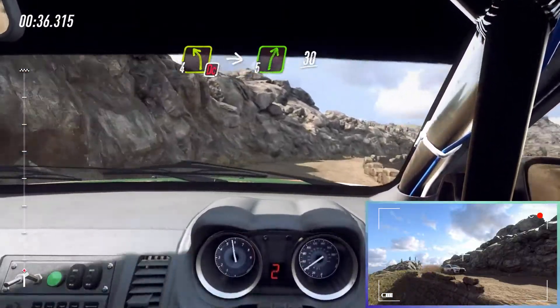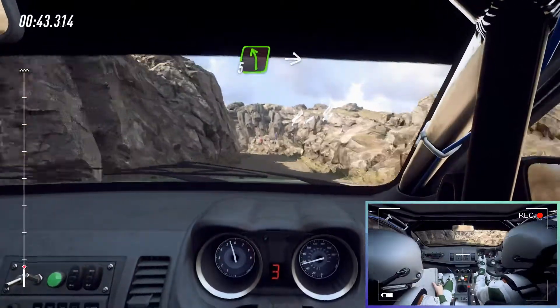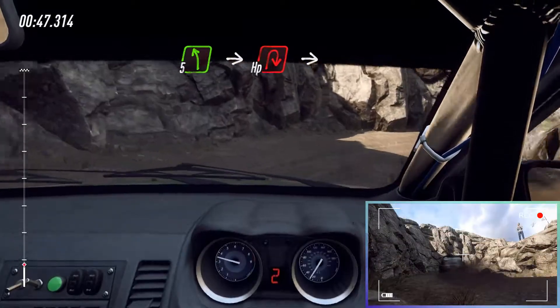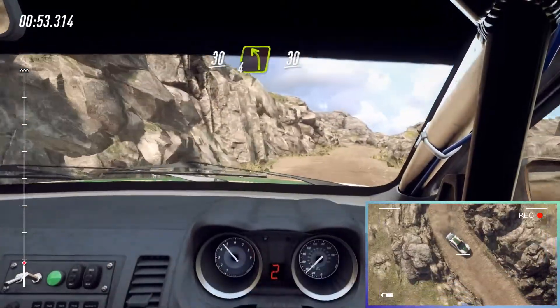3 left, 6 right, 30 of a bumps, slow 5 left, into unseen hairpin right. Into 1 left, 30 of a bumps, 4 left long, other crest, 30.